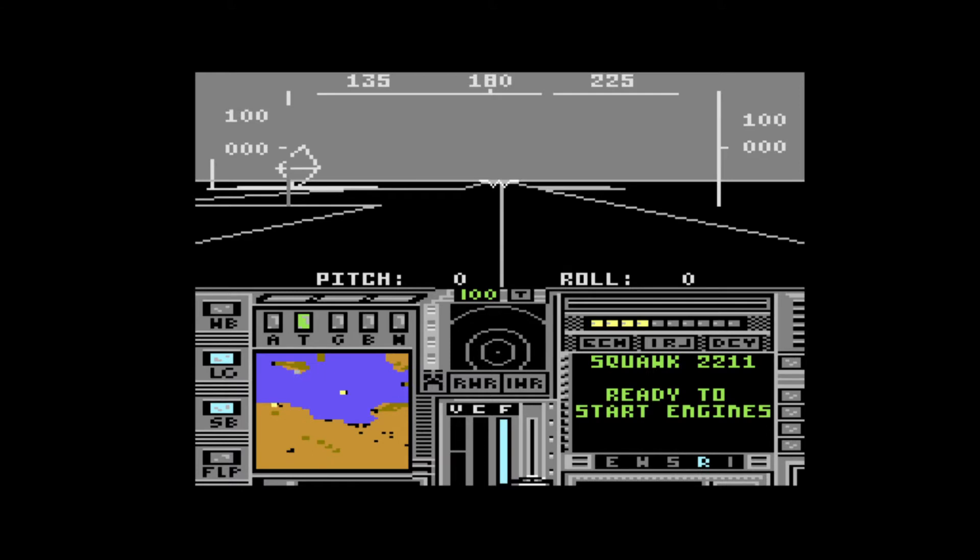Bevor wir die Maschine starten, möchte ich mich etwas vertraut machen mit dem Cockpit. Ich hatte mir auch etwas aus der Bedienungsanleitung ausgedruckt und die Tastaturschablone für den C64, damit ich die Tasten finde. Was sehen wir? Ganz oben unser Kompass - 180 Grad, also zeigen wir nach Süden. Auf der rechten Seite haben wir die Höhe, die Altitude - wir sind noch am Boden, also 0 Meter. Auf der linken Seite sehen wir unsere Geschwindigkeit - auch bei 0, denn wir haben ja noch nicht einmal die Maschine angeworfen. Wir sehen unten eine Karte: Mittelmeer, Libyen. Ein blinkender Punkt - das sind wohl wir. Meine Vermutung, dass der Flughafen in Italien ist, war richtig - wir werden 180 Grad gen Süden fliegen, um Tripolis anzugreifen.